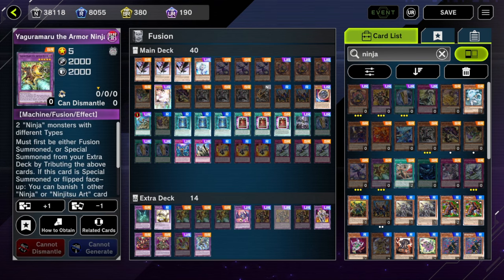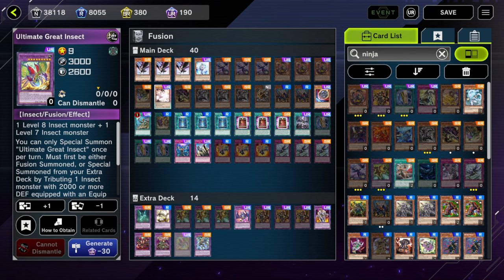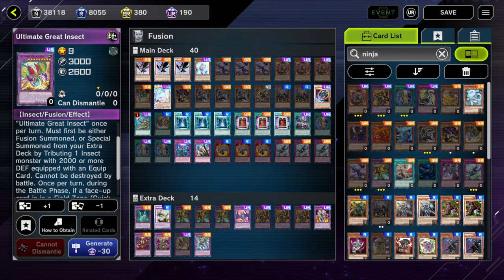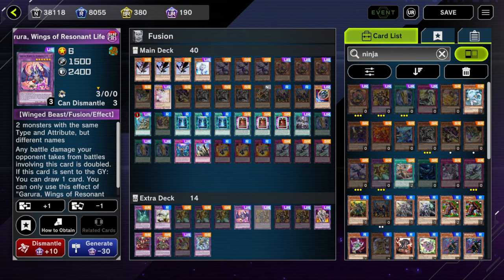For the Extra Deck, all that matters is three of the Ninja Fusions. The random stuff is here as Super Poly targets if you happen to have Super Poly — I'm not including Super Poly since it's not budget, but if you own them keep those options in mind. Ultimate Great Insect is actually pretty good in Ninja specifically. You can make it with Mitsu, because Mitsu is an insect monster with over 2k defense — that's the requirement. It's kind of just a funny thing, free to make sometimes.